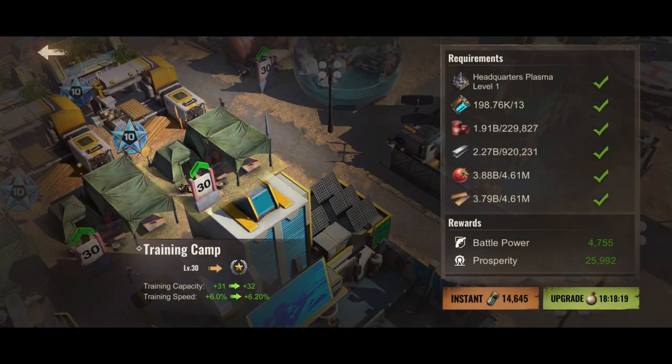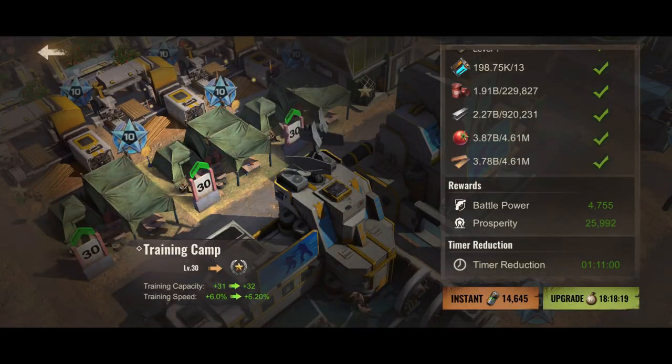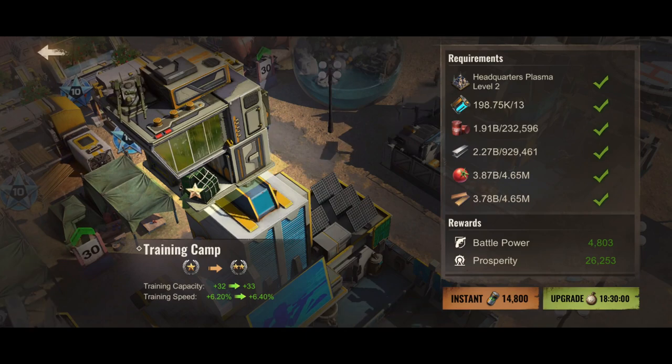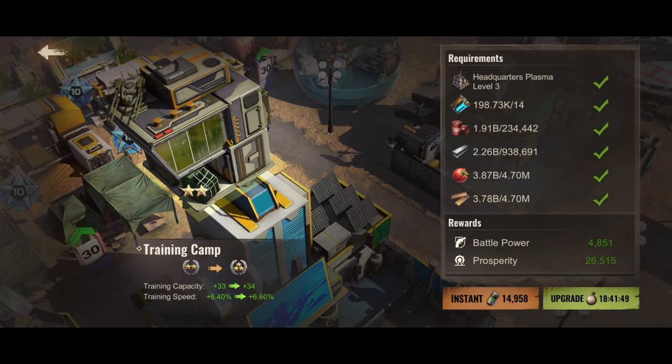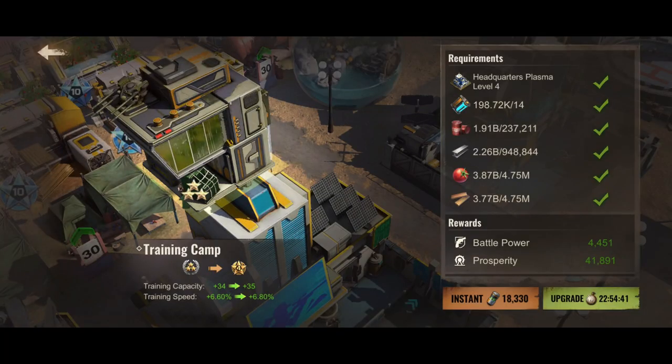Next let's touch on the plasma training camps. They actually cost 412 normal plasma and 20 blue plasma in total to achieve level 10 for all 4 training camps, so it doesn't seem too expensive.